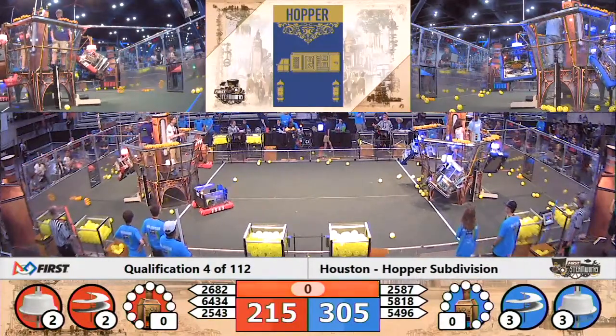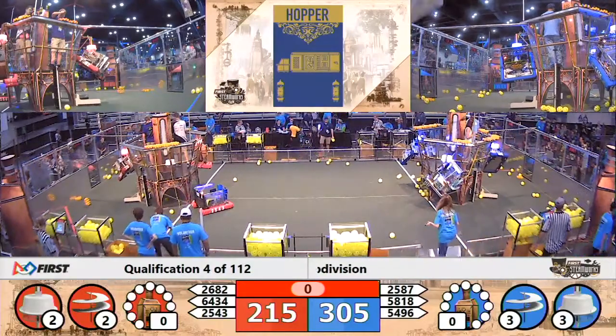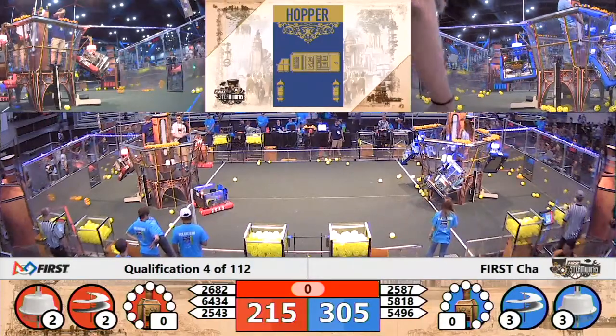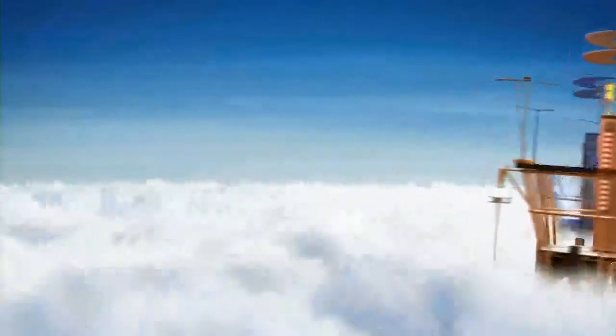One. And that is the end of qualification number four — flying through the air stratosphere, just above the cloud tops. Taking the victory — the Red Alliance with 325 points. New high score! Those airships take off, flying through the crowds, racing for the finish line.